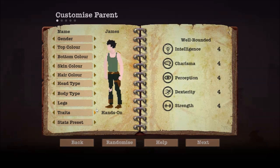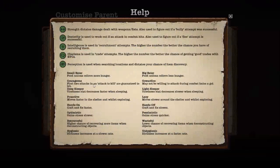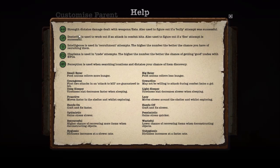So we've got hands-on, optimistic, resourceful, hygienic, small eater, courageous, deep sleeper, and proactive. Strength dictates damage dealt, so they're obviously stronger. Dexterity is used to work out attack hits in combat. So you want highest strength and dexterity for your people that are actually going to go to the wasteland. I'm going to set it up so that I have two people going to the wasteland and two people staying home.